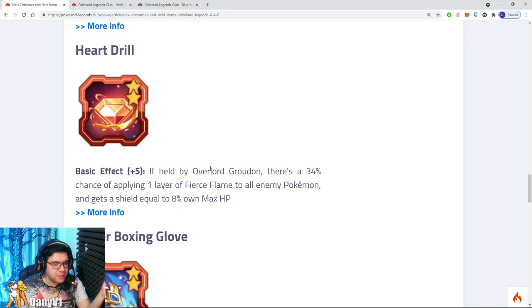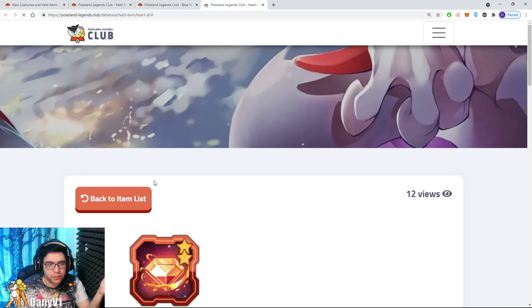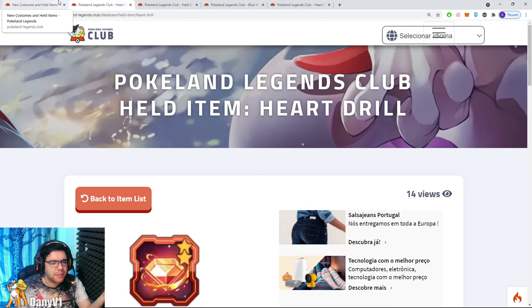The same logic applies to the held item for Overlord Groudon — could be useful for Flare and Zygarde teams. There's a 34% chance of applying one layer of Fierce Flame to all enemy Pokemon. At least this is better: you are applying a debuff of Overlord Groudon to your enemy Pokemon. It gets a shield of 8% of your own max HP, and at plus 9 it's 16%. Same thing as Kyogre — I have no idea if this shield is for Groudon itself or for the team. If it's for the team it would be very nice; if not, it doesn't feel like much.